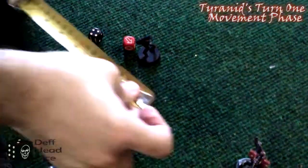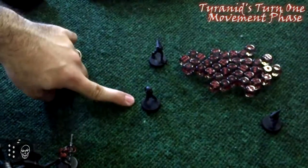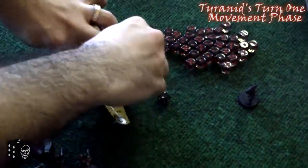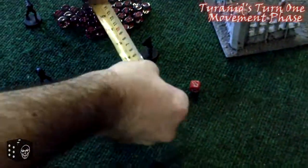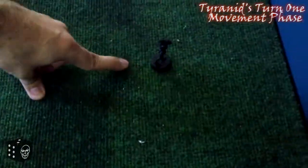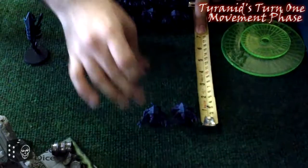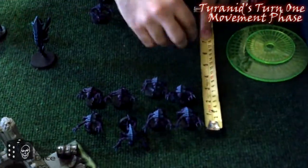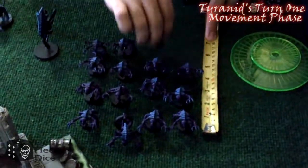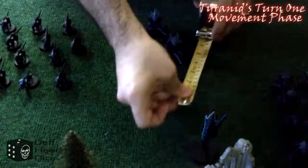On to Tyranids turn one. The Sporemines are going to move — it's a random move. There were originally going to be one squad of six, but Phil broke them down into two squads of three, which Les agreed to. The Genestealers are moving up their full six inches. I think you can tell Phil comes from a Warhammer Fantasy background with the way he moved his Genestealers up. The Doom of Malachi is moving up as well.